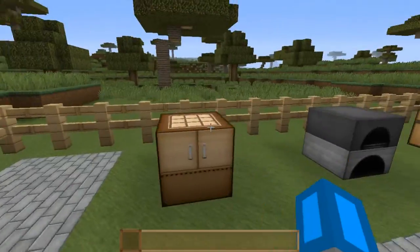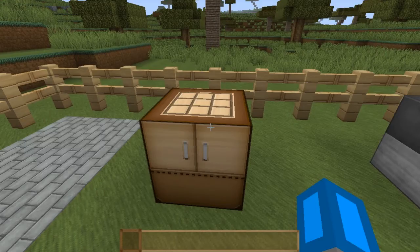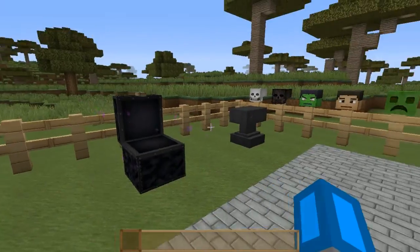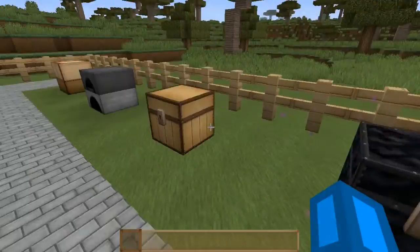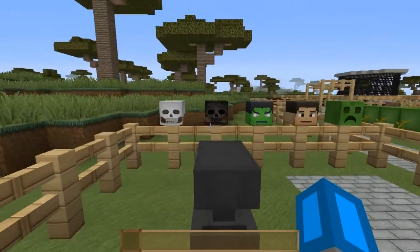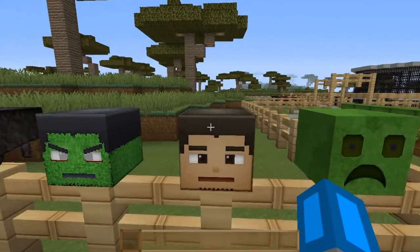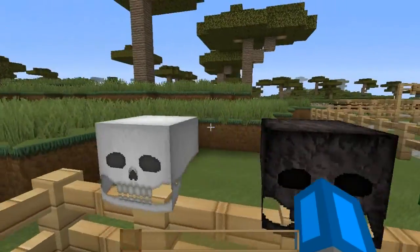Utilities — still no labels anywhere. This is the crafting bench, that's what it looks like when you're in it. The furnace, when you're inside. Chest, when you're inside — the chest end looks exactly the same. The anvil, that's what it looks like inside. Skeleton with a skeleton — I can actually tell the difference between the zombie and the creeper this time. The original Steve actually looks kind of cool.